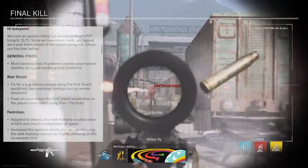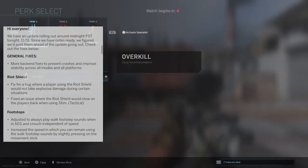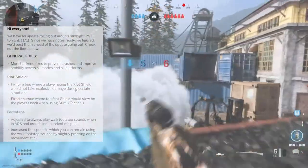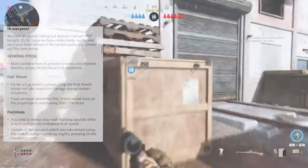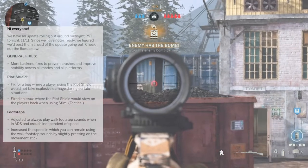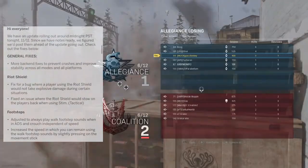After that is a relatively significant footstep patch. They adjusted the game to always play walk footstep sounds when in ADS and crouch, independent of speed. They also increased the speed range at which you can remain using walk footstep sounds by slightly pressing on the movement sticks. They clarified the wording, explaining that there are different sounds for crouch-walk, walk, jog, and sprint. Previously, ADS used the walk sound and crouch used the crouch sound, but moving faster than a certain speed would switch ADS walk to a jog sound.